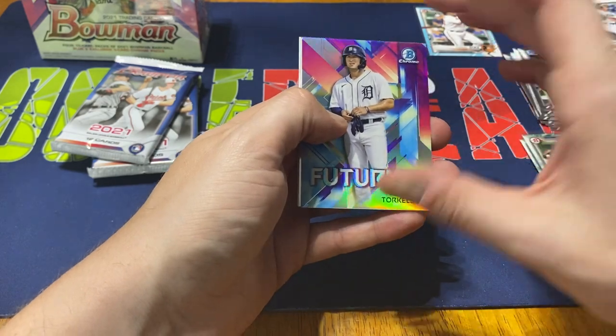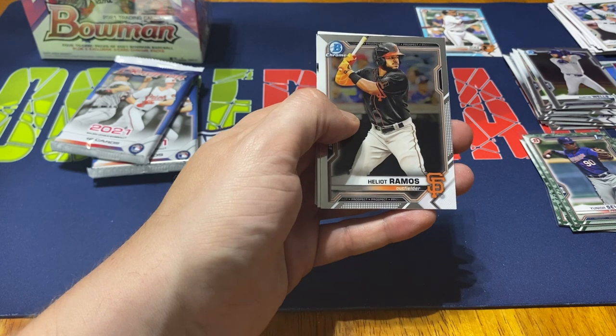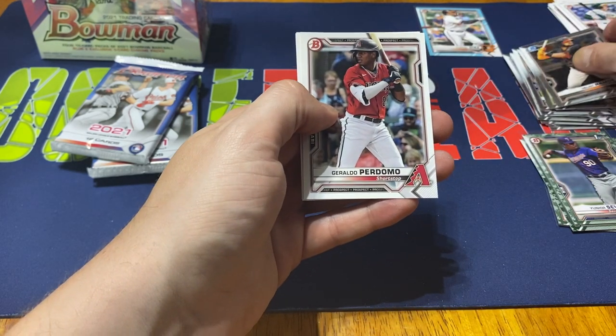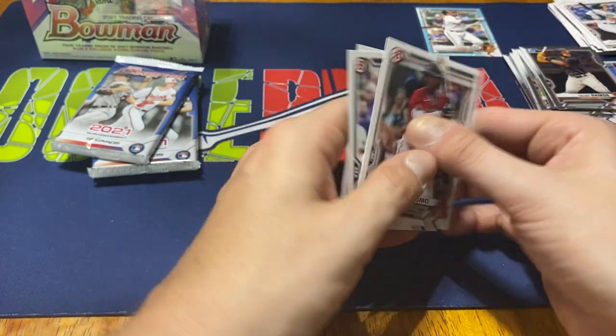We got a Spencer Torkelson Futriss — not too bad there. I know he just got called up to AA recently. Helio Ramos chrome and Nick Gonzalez. Then we have Geraldo Perdomo, Taylor Trammell, and Shane Baz.